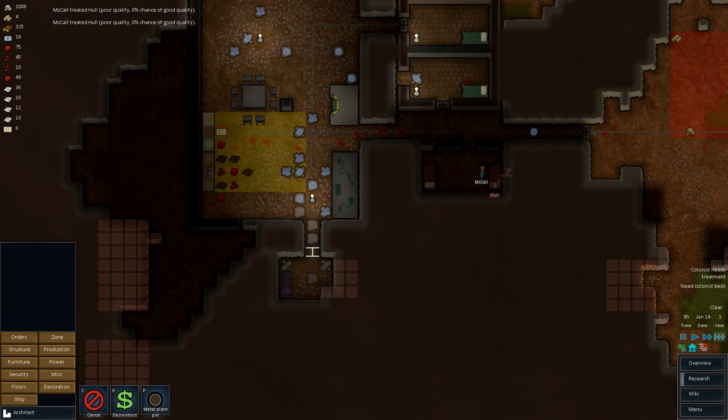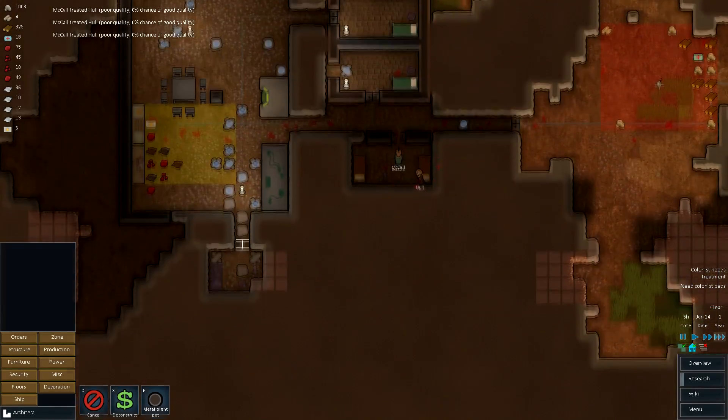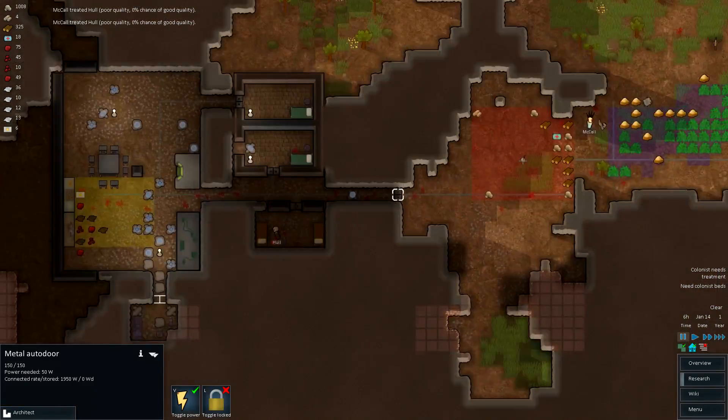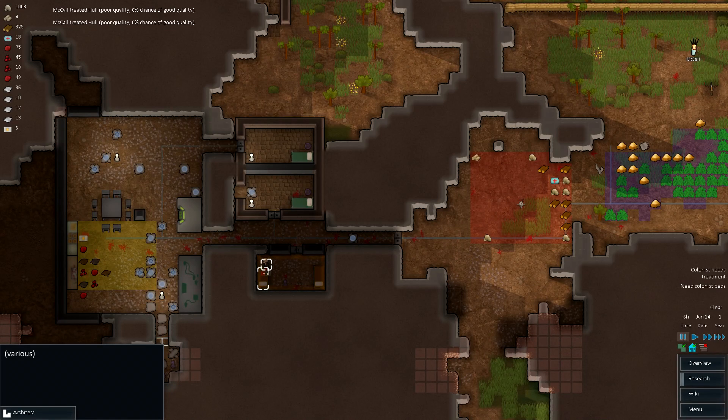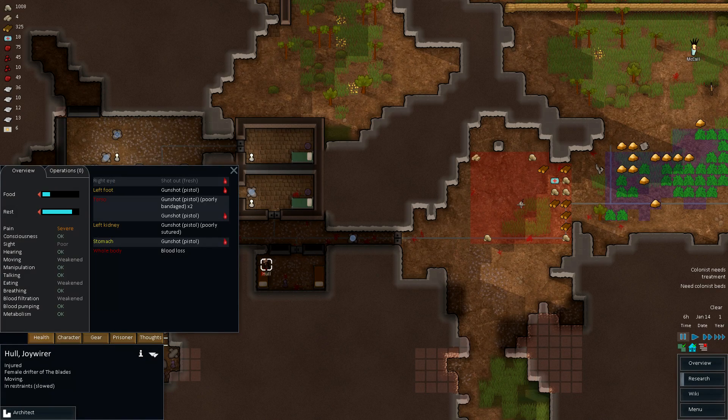And a plant pot. Everything's gonna be metal. Okay, how's this guy doing? Are you — how hurt are you? You did get a head shot. Left foot — right eye shot out. Oh, he shot his eye.